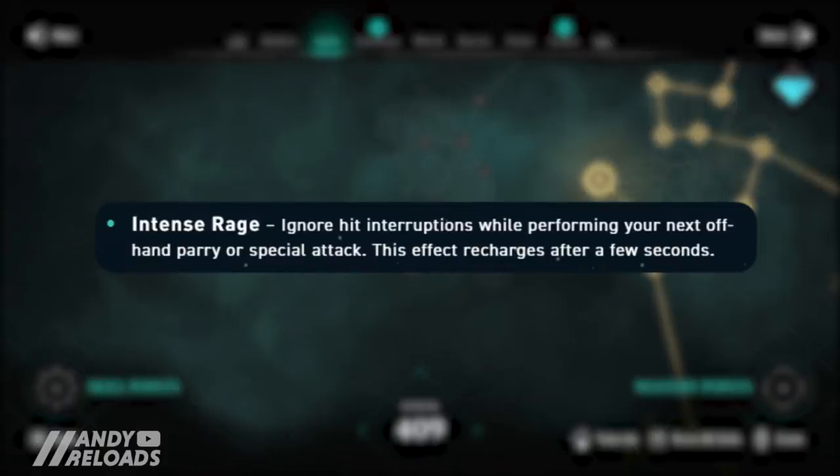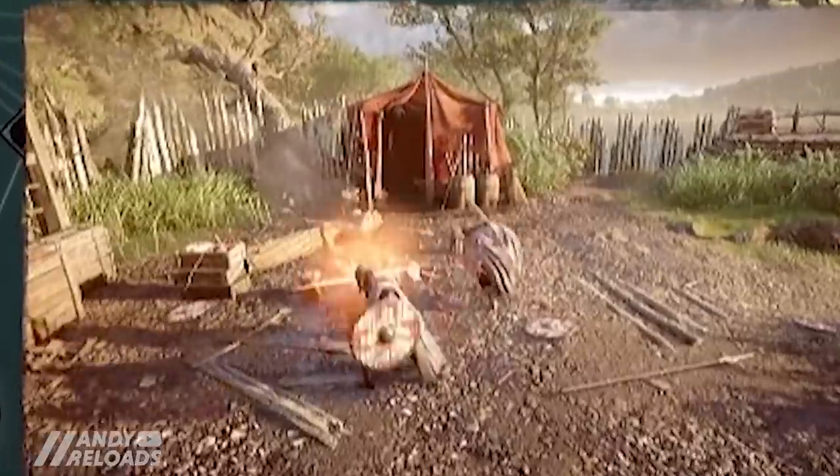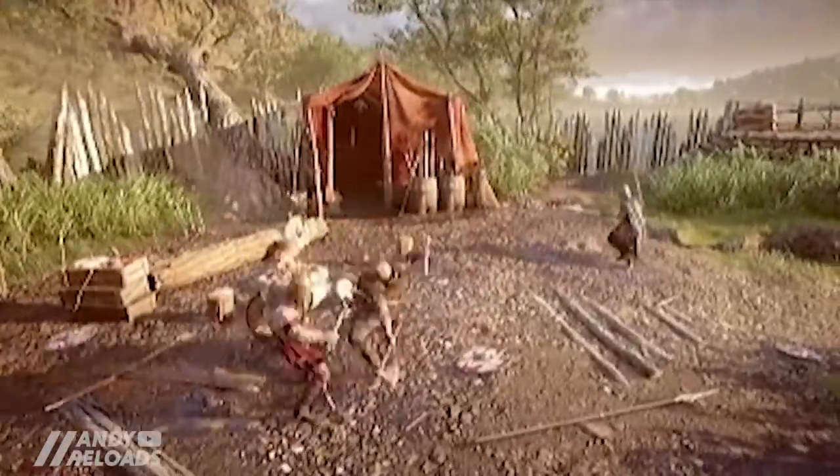Third is Intense Rage — another ignore-interruptions ability that activates while you perform your next offhand parry, whether you've got your shield or a special attack. This one also recharges after a few seconds, so it's not constant.